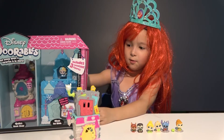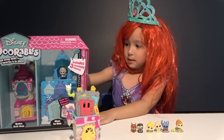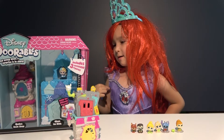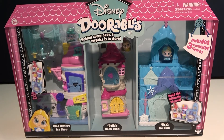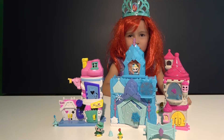Let's open the big one box — looks like there are three play sets inside: princess Belle and Elsa. We got Elsa's ice rink, Belle's book shop, and Mad Hatter's tea shop. And here are our play sets.